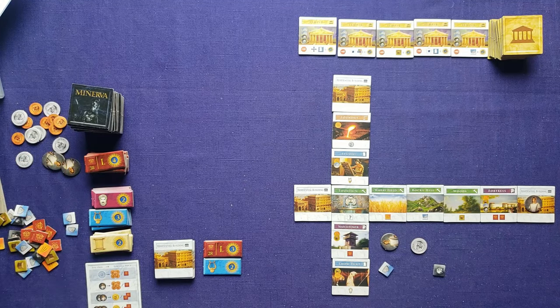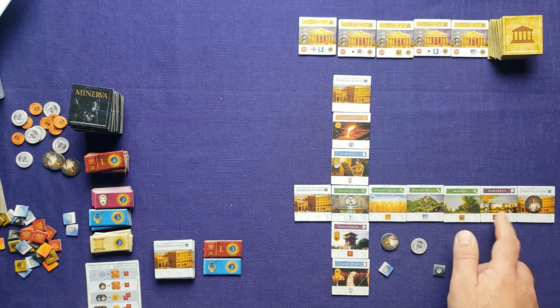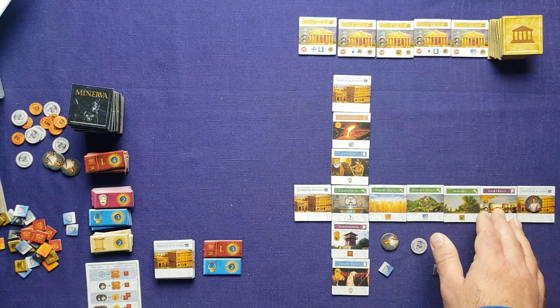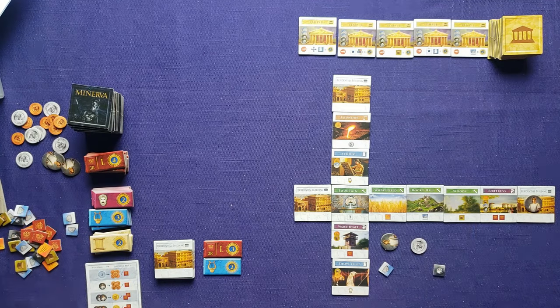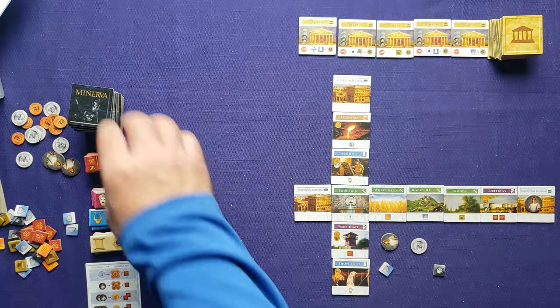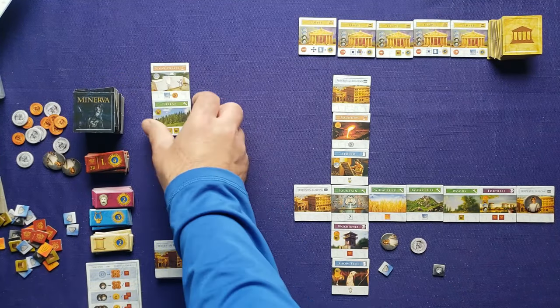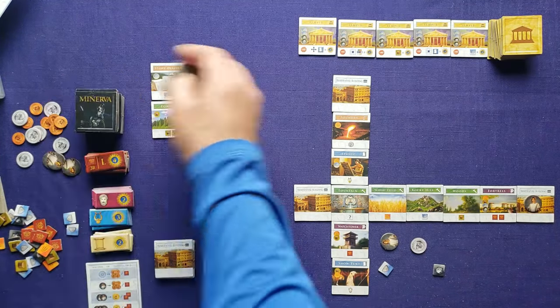Now we're in round three and it's going to be harder to get all that glory, especially since I can only activate the fortress one more time. I may want to save it for a better round. We move on to draw more tiles for the next round — not too bad, some easy things to build.